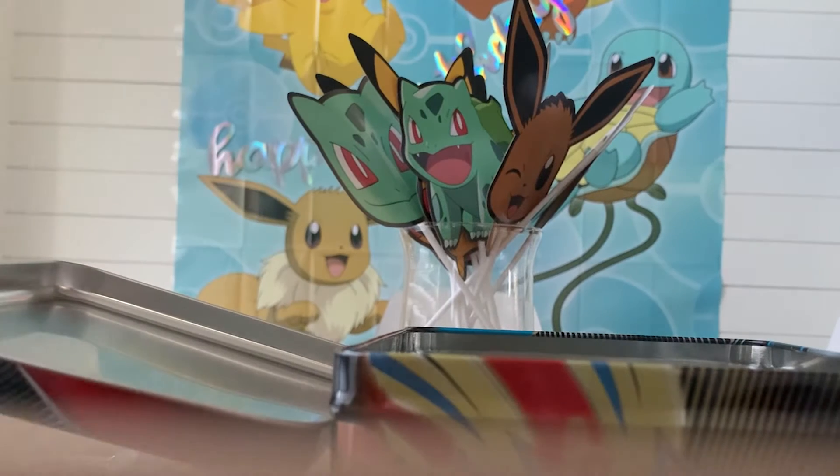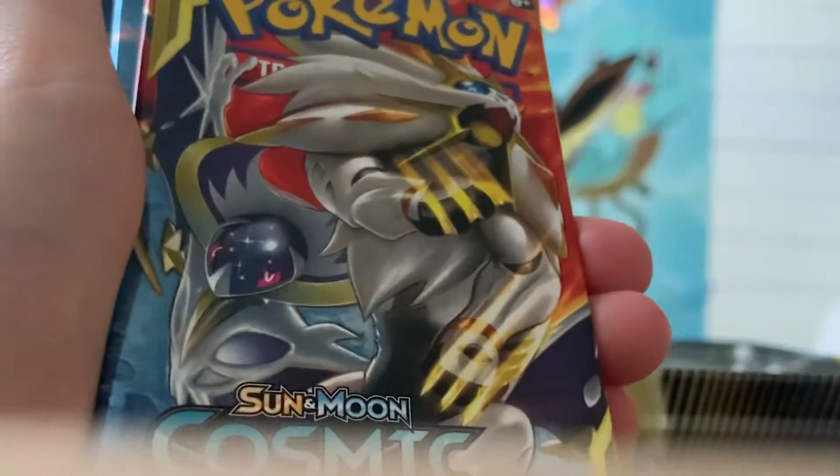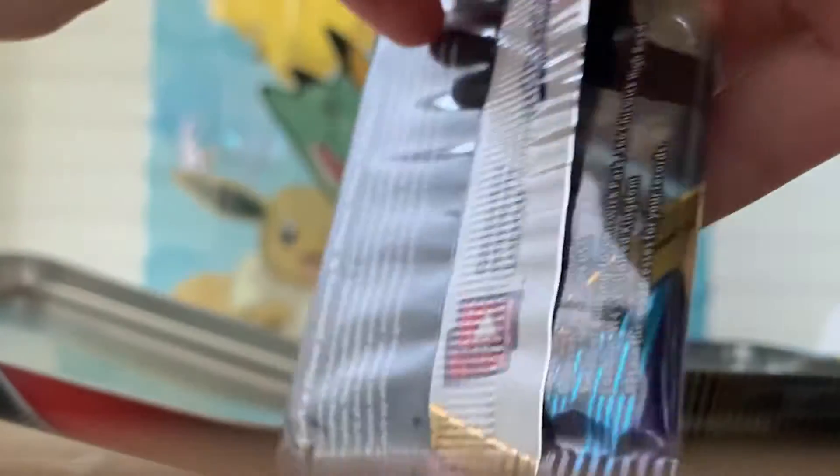Okay, let's see what our packs are. So we got Sword and Shield, another Sword and Shield, Cosmic Eclipse, Burning Shadows — see if we can get that Charizard — and Evolutions. You can still get XY cards in here even though we're like two generations past that. I'm gonna put these in order.